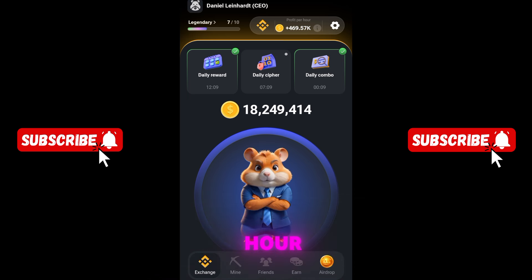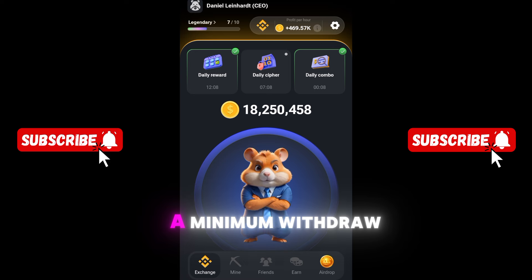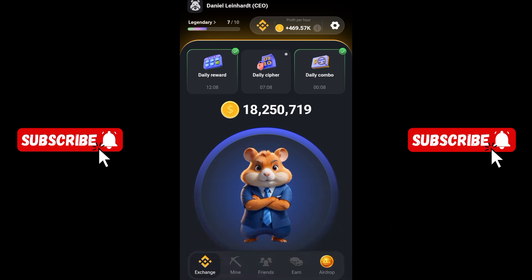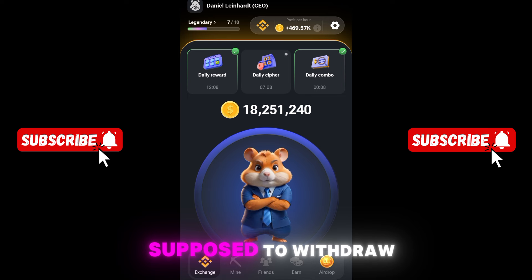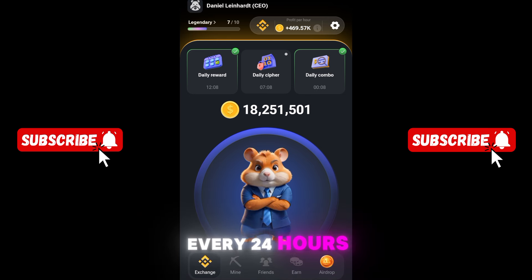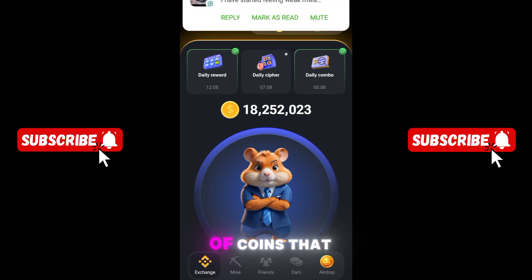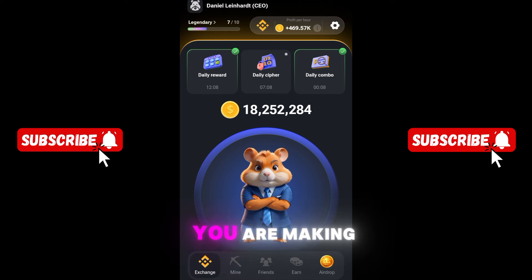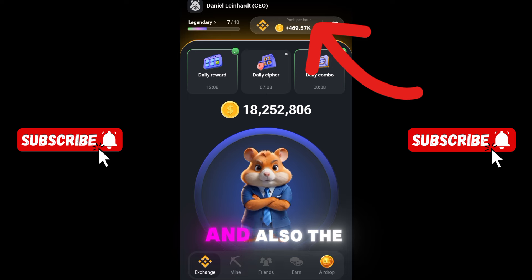I don't think all accounts will withdraw at the same time. The withdrawal process is likely to happen based on coins you make per hour, with a minimum withdrawal — perhaps per day or per 24-hour period. So both the coins you make per hour and the rank of your account will matter.